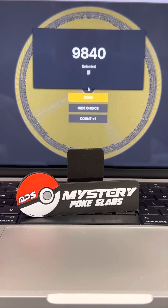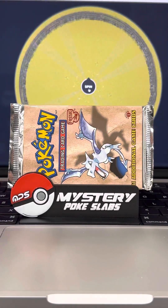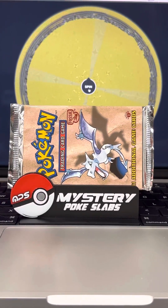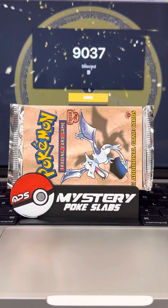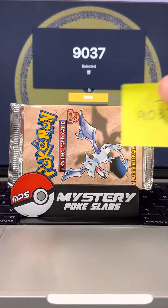Next pack up, number six — Aerodactyl first edition fossil booster pack — headed home with number 9037. Congratulations.